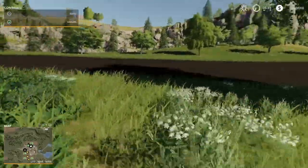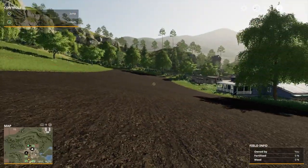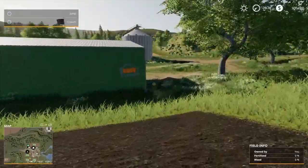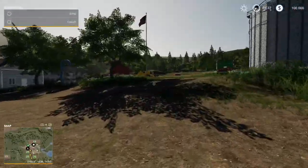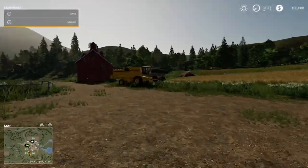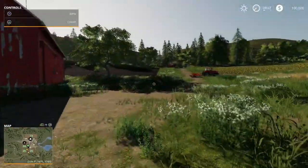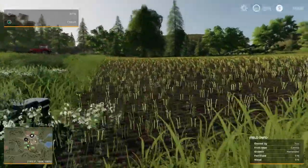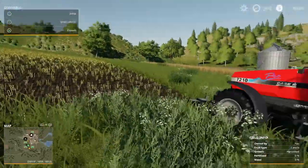We've got one quite large field here — it's cultivated and ready to be seeded. We've also got three smaller fields just up here. These three fields should be in three different stages. This top one looks like it needs cultivating — it's had a crop on it, it's been harvested, and it's ready to be cultivated.